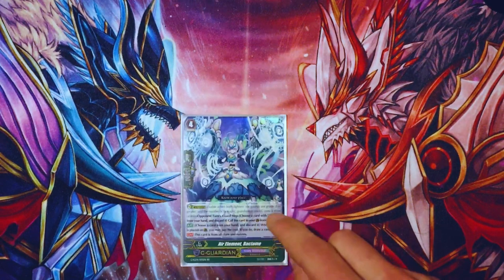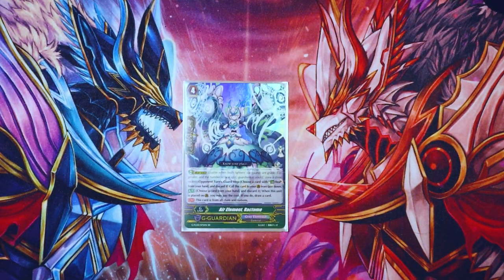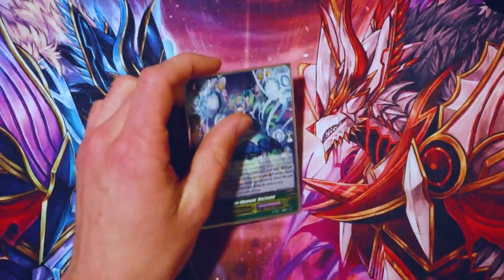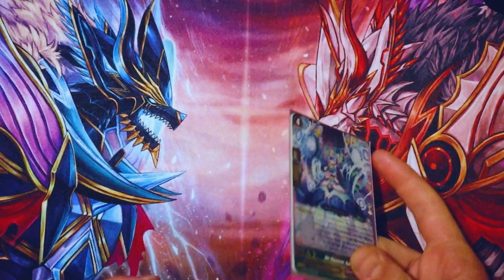Then I run one Air Element Racktome. Its skill is when you guard with it, you can discard a card and then draw a card. Once again, just a way to filter through the deck, get grade ones into the drop zone, and it's also flip fodder for Jalito.